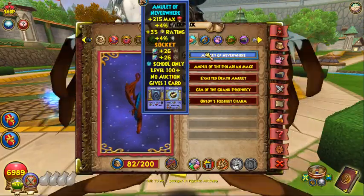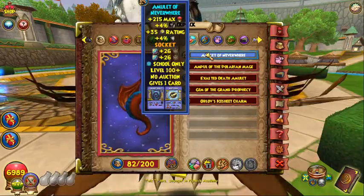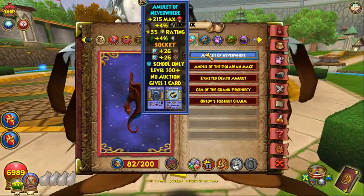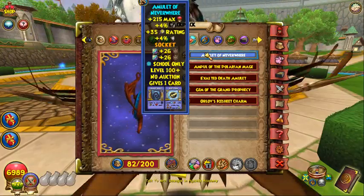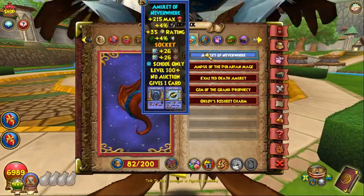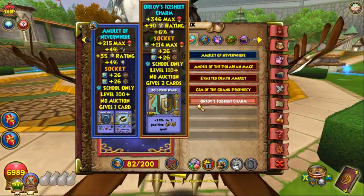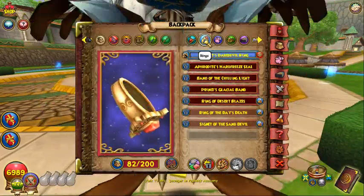For the amulet I used the one from Shameborn Shane in Darkmoor part 2 — not to be mistaken with the part 3 one, because he doesn't drop this amulet, which is kind of weird. It gives 4% pierce, which is major. Pierce is so important in PvP — it'll be the big difference maker in your hits. If you want to go more defensive, you can use the Rat amulet instead for 6% resist.